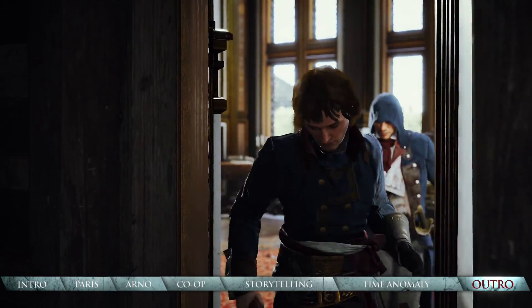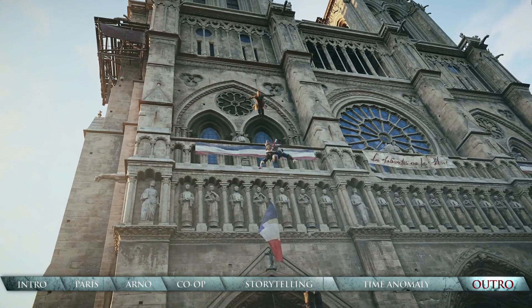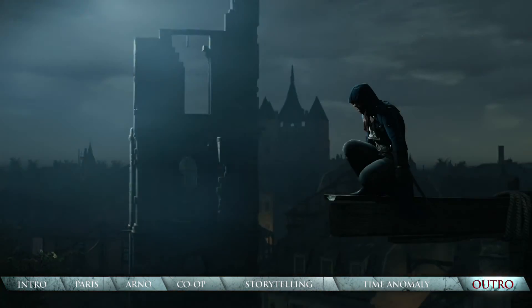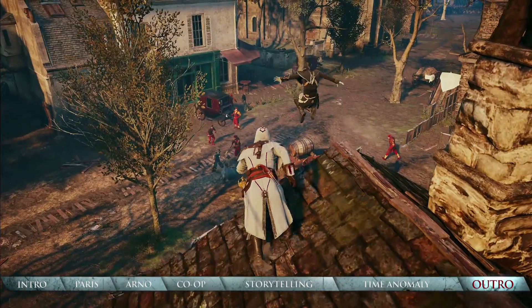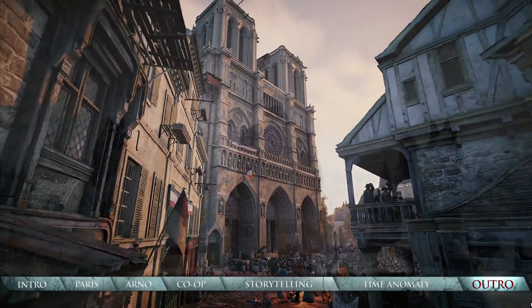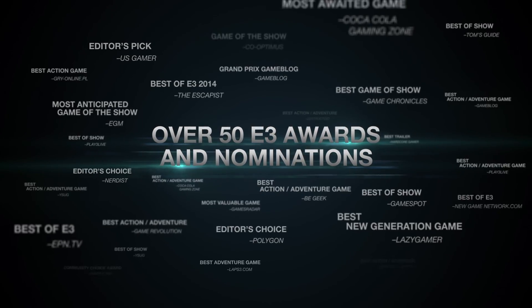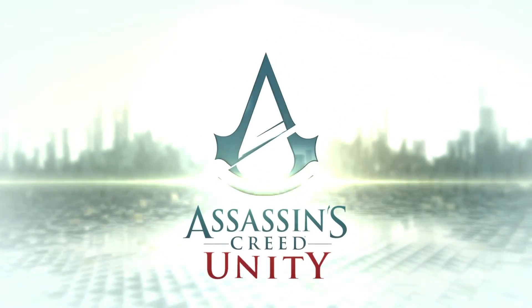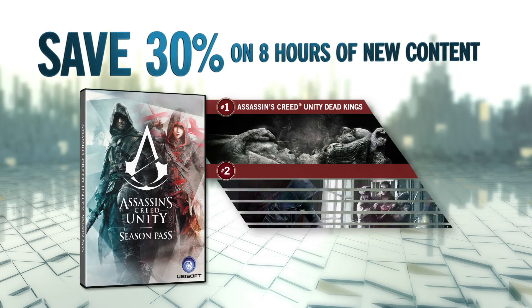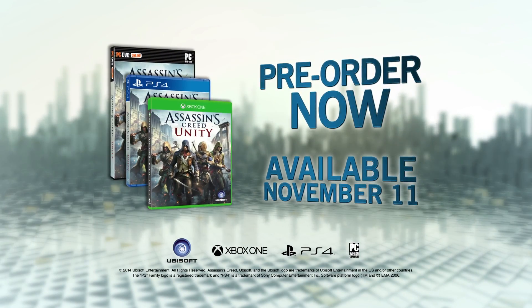We've pushed your new hardware to the absolute limit to bring you and your friends the next-gen experience you've been waiting for. Jump into the stunningly lifelike creation of the brutal French Revolution. Craft Arno into your own personal master assassin in either the breathtaking single-player campaign or in the all-new seamless co-op. Take control of your combat and movement like never before, and join us in making history. Assassin's Creed Unity — pre-order now for the Explosive Chemical Revolution mission. Get the Season Pass and save 30% on eight hours of new content, including a new campaign, more missions and weapons, and a new downloadable game. Available November 11th.